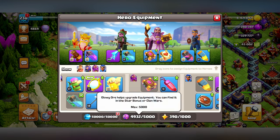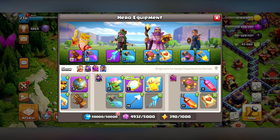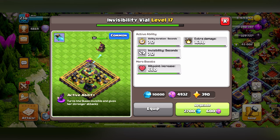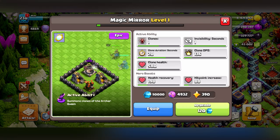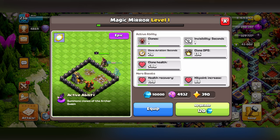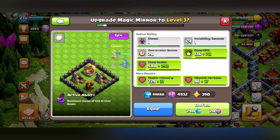I really need to max these things out because I have so much ore to spend - 50,000 shiny ores, almost 5,000 glowy ores. I'm going to save the starry ores for better equipment, but I'll upgrade this a little bit. So the Invisibility Vial gives 7.2 seconds of invisibility with extra damage and health recovery, but with the Magic Mirror you get a clone, you turn invisible so damage goes to your clone, clones last 20 seconds and deal damage. This is better in every single way than the Invisibility Vial.